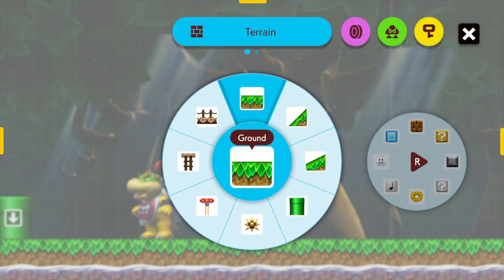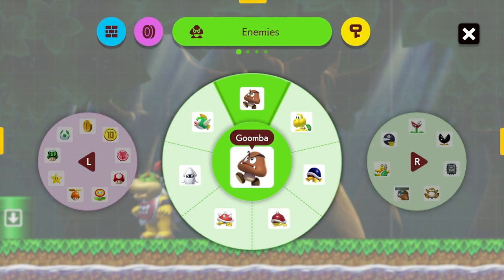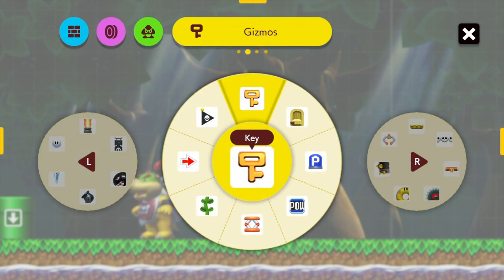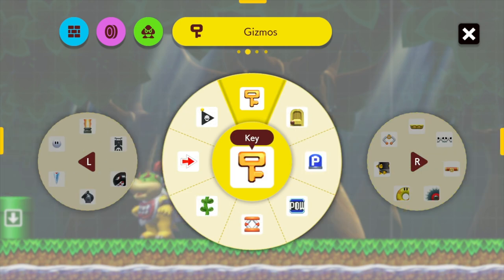If it does, drop us a like below. To get to checkpoints, you want to go into the magnifying glass to get into all your parts, and use R to head on over to the right-hand side. What you're looking for is past enemies — you've got this gizmo section, so you've got quite a few little items on the far right-hand side.